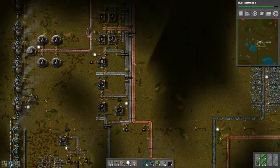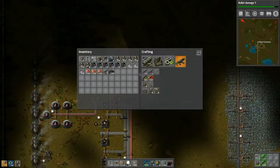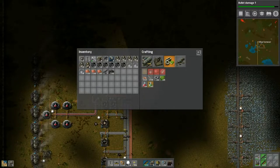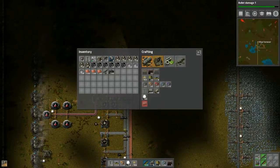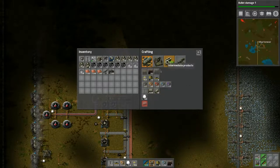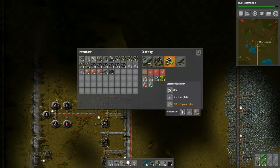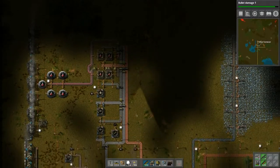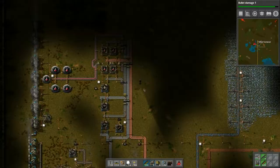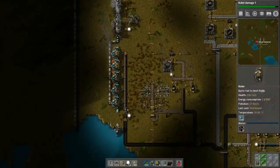Beautiful! Let's build a few more gun turrets — you should automate those because it takes all three components. We also need to make the green science. For green science we need inserters and transport belts. Inserters need an electronic circuit, iron gear, and iron plate. To make electronic circuits we need iron plates and copper cable.